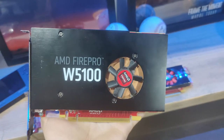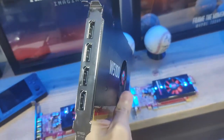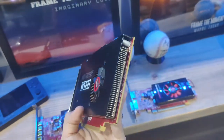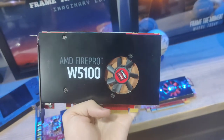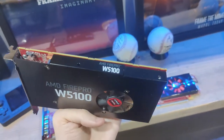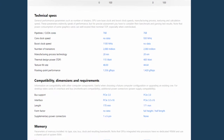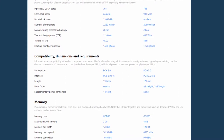The AMD Fire Pro W5100 is a pretty interesting card. At its core it's an R7-260, which is by itself kind of interesting, but it does come with a 75 watt power limit as well as an additional 2 gigabytes of RAM. So a 4 gigabyte card in a single slot design that powers just by the PCIe. Does it actually play games?